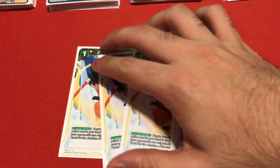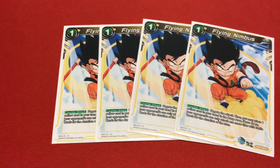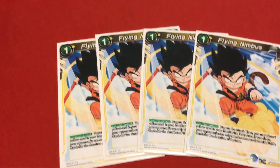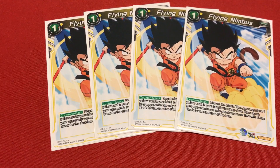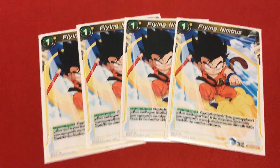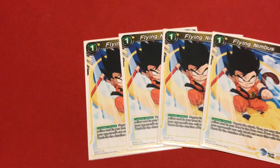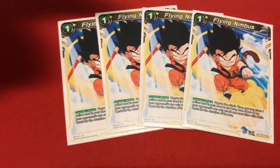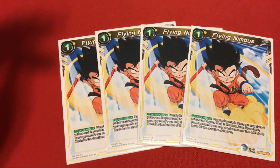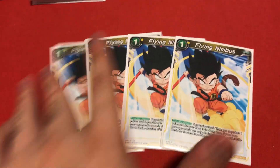Next, I'm running 4 Flying Nimbus. Flying Nimbus is your counter attack card. It reads: negate the attack, then you may place one of your yellow cards from the hand to the drop area, and your opponent can only attack once more. Pretty simple - if your opponent has 5 battle cards ready to battle, use this, negate the attack, and they can only attack one more time. It's really fun and good to use. Four copies of that.